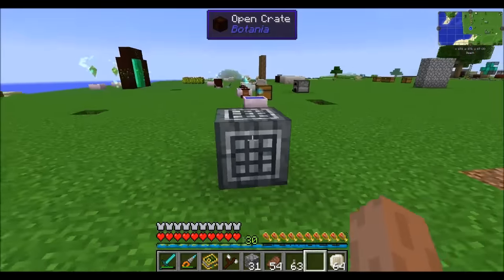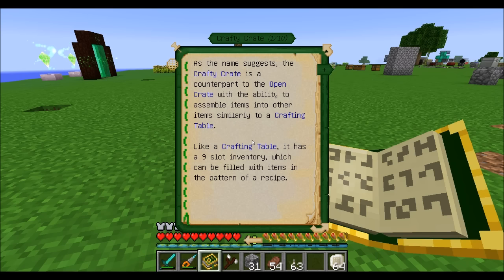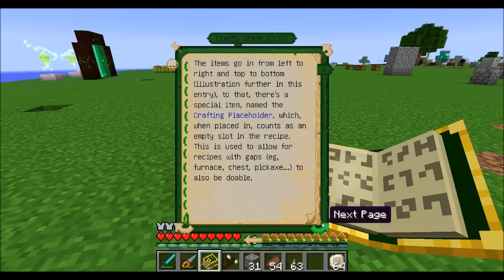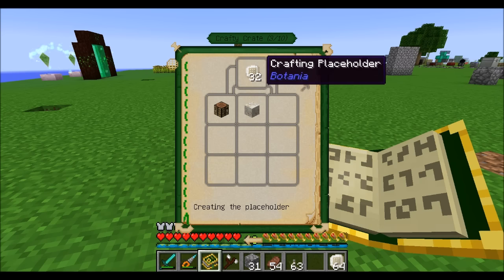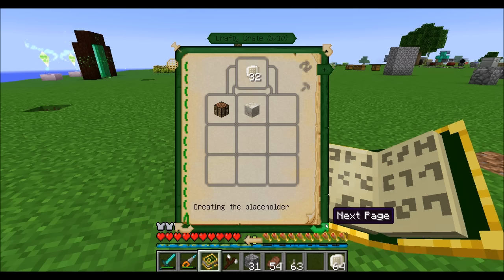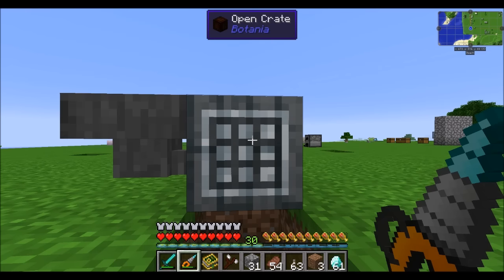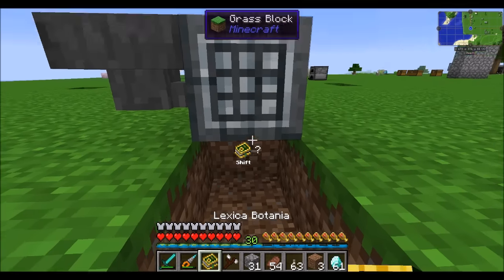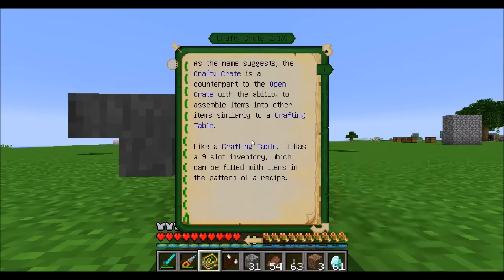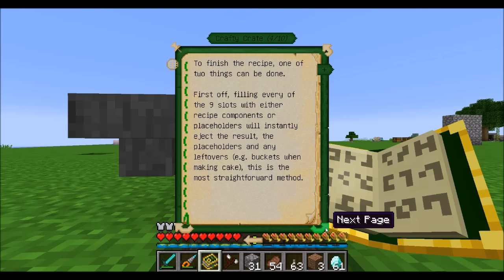The next item is the Crafting Crate — a block that does not have a UI that you can use for auto-crafting. You need to pipe items into it and each item that goes in lands into a specific inventory slot. There are also Crafting Placeholders that, when piped in, are treated like empty spots. So if you want to create something like a pickaxe, you put those Crafting Placeholders in the slots that don't have items. Like the Open Crate, it will drop items underneath it. Items must be piped in in the correct order.